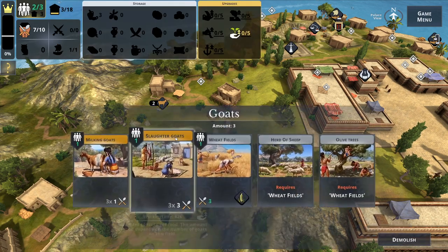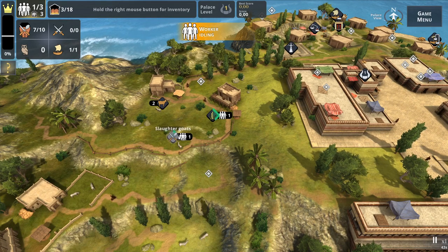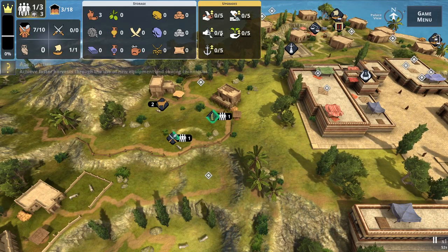Next I'm going to send a worker to slaughter the goats. You might wonder why — it's because we're going to build a place for sheep so that we can get wool. Here you can see all the available resources in the game.